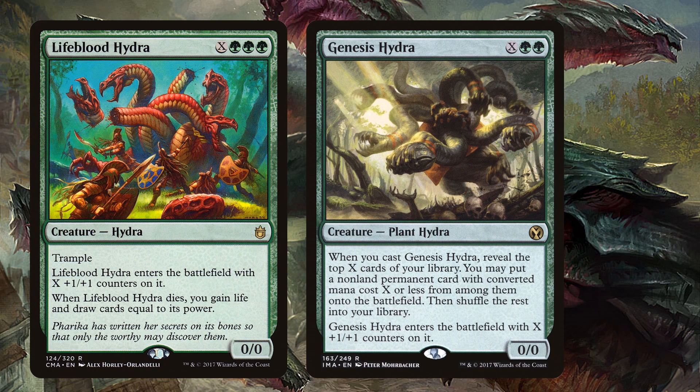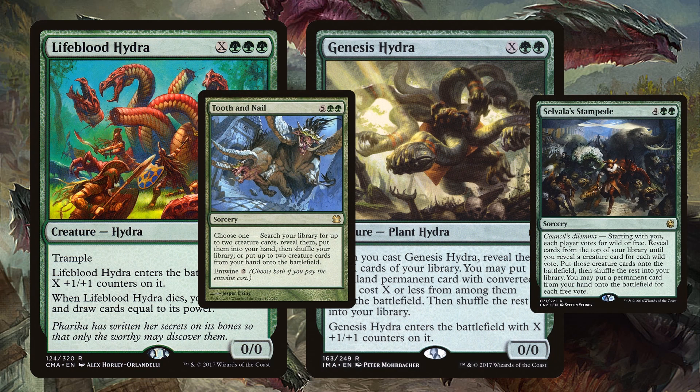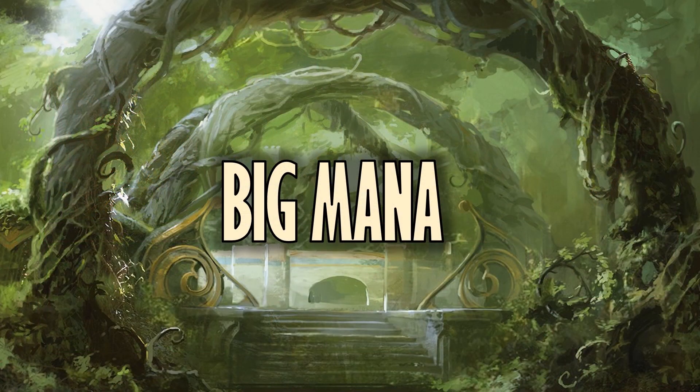Green for big mana strategies is usually pretty good. We have cards like Tooth and Nail and Sylvan Stampede and other ways to cheat huge things into play, but it just doesn't work with the hydra. So I'm so happy that we finally have a Hydra Lord that really helps us — it really enables us to cast hydras bigger. Just get them bigger. And if we want them as big as possible, we're going to need the biggest of mana.